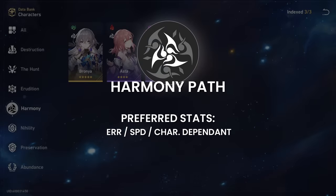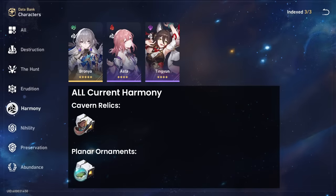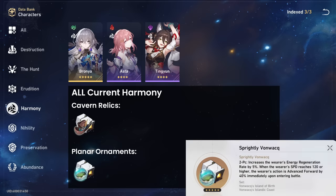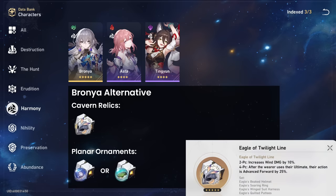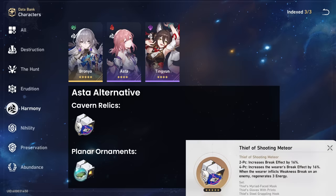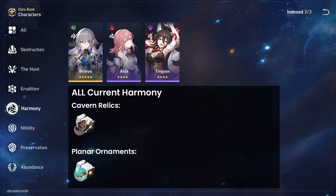Harmony Path preferred stats: ERR, speed, and other stats depending on the character. All Harmony characters' current best in slot is 4-piece Musketeer plus 2-piece Vonwacq set — the Musketeer's 6% universal speed and Vonwacq's energy recharge are universal best-in-slot stats for these supports. Alternative for Bronya: she can use 4-piece Wind set for 25% action forward after her ultimate, though it's overall weaker than Musketeer since it only affects one action after each ultimate and can ruin speed tuning. For Bronya, 2-piece Celestial Differentiator over Vonwacq is also very nice due to her ultimate converting her own crit damage to a team crit damage boost — the 16% crit damage boost translates to roughly a team +3% crit damage from her ultimate's conversion. For Asta: 4-piece Meteor set for break effect — she's a very efficient fire weakness bar breaker, enabling extra damage on break and flat energy gain, though still weaker than Musketeer since you'd rather just have raw speed. For Tingyun: no alternatives — speed plus ERR is best.